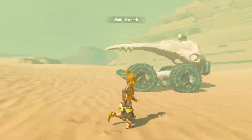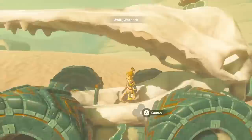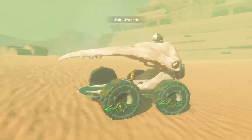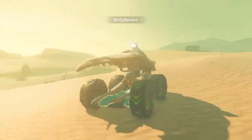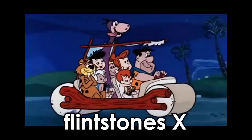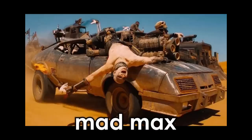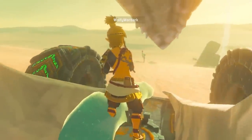Wolfie Waldark on the other hand has gone more simplistic and stylish with their build. It's a car that uses a skull as a chassis and as a space to enclose Link. It's like a very strange cross between the Flintstones and Mad Max. It's actually a great build for the desert as the top jaw keeps Link protected from the sun.